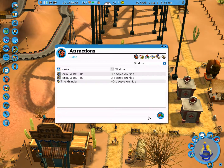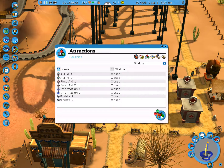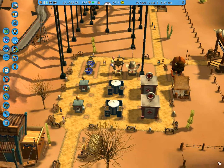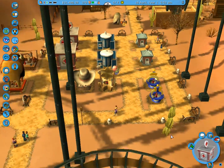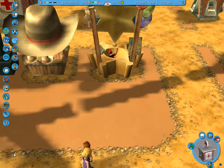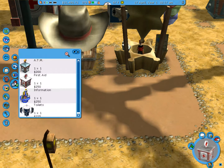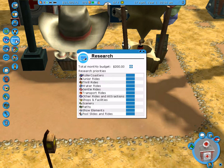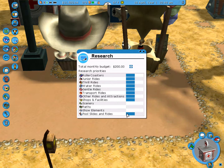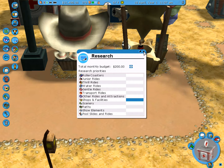We do need to go into stalls and open everything up, just so people will come over here. I hate that this is in the way, but whatever. Okay, I think we've got everything. Let's go into Research — I just want shops and facilities. There we go.